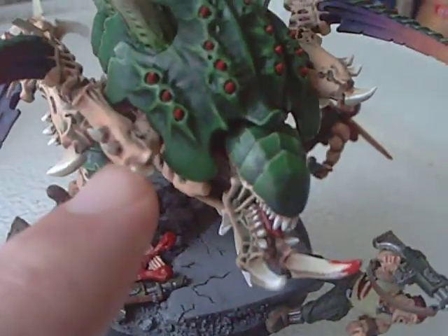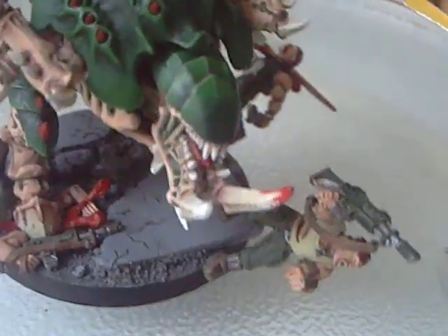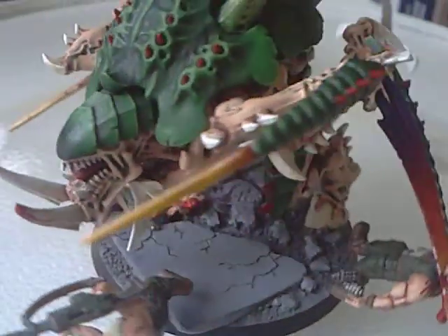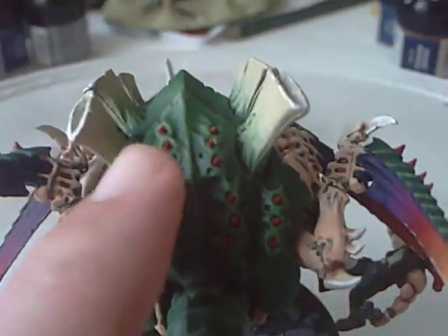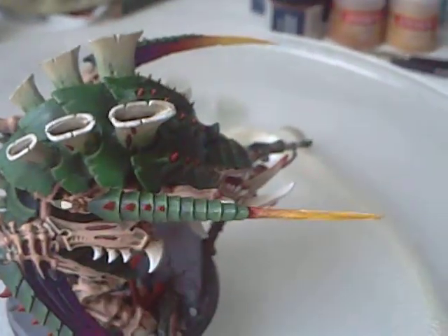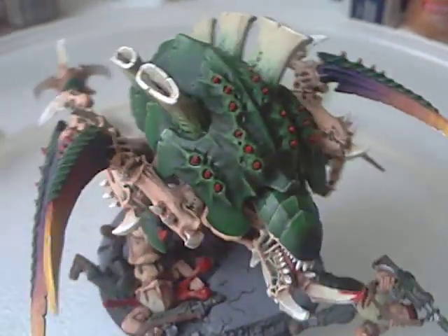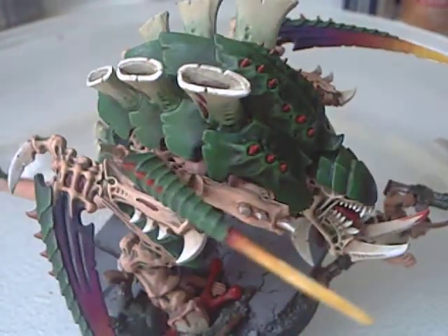The bone - all of the spikes, the little spiky bits, the claws, the tusks, the teeth - they were all done with Bleached Bone, then washed with Ogryn Flesh to tie them into the skin tones, and then extreme highlighted with Skull White. The red on all the little spines and the spines on the claws was done with a base coat of Mechrite Red, then Red Gore, then highlighted with Blood Red.